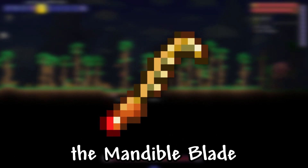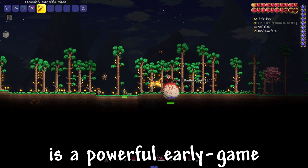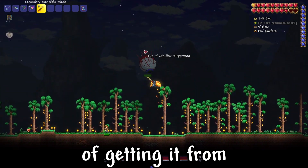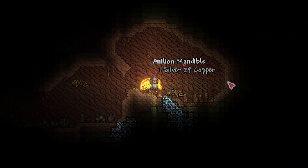I'll show you how to get the Mandible Blade in Terraria. The Mandible Blade is a powerful early-game melee weapon capable of autoswing, and you have a 2% chance of getting it from some desert mobs — from Antlion Swarmer and Antlion Charger.